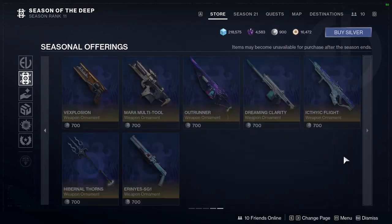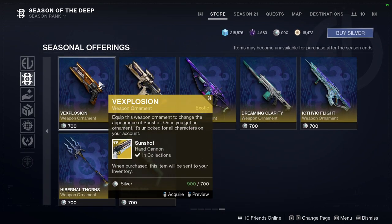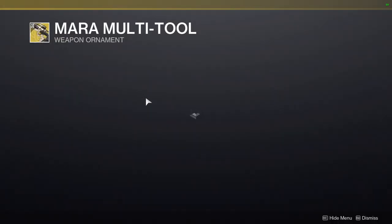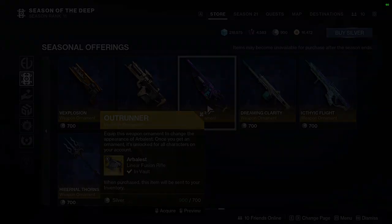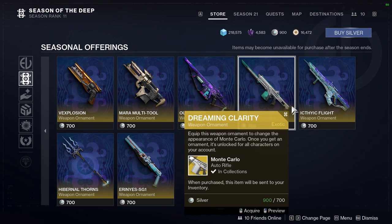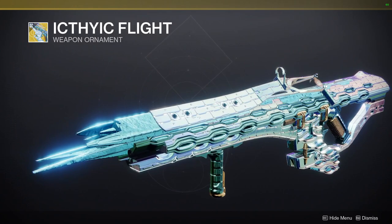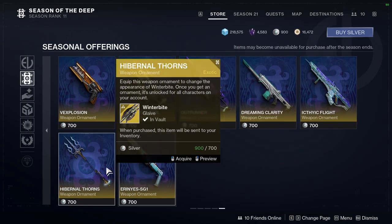I should look at these ornaments, but I'm really mad that three of them are behind packs. I would want the shader that goes with them. This one looks really cool. Mara multi-tool looks really cool as well. The Outrunner, which is the one the community voted for, looks pretty cool. We have Dreaming Clarity, which I might actually get if it drops because it looks so fucking cool — unfortunately I just never use Monte Carlo. Ichthic Flight looks just like a shader change. Quicksilver already has a shader change ornament, so that's cool I guess.